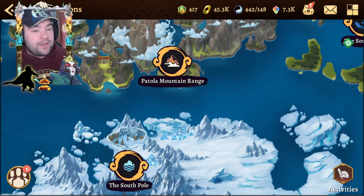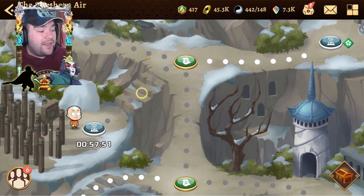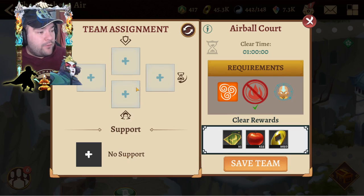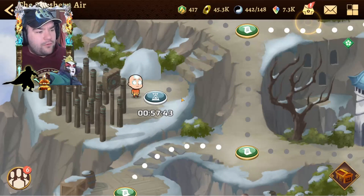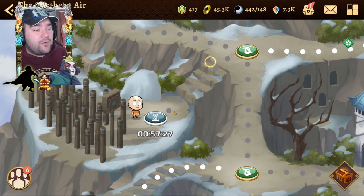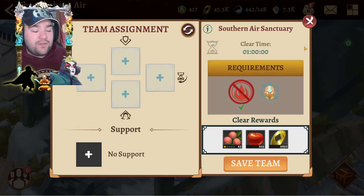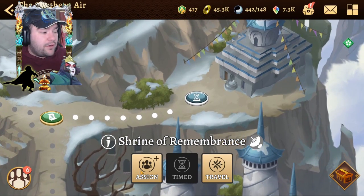If you're relatively early game or even mid game, you want to be going to the Patola Mountain region and going to the Southern Air Temple — I still farm here to this day. Down here where I've got my Avatar Aang doing a timed node with the hourglass icon, if we go to assign we can see the rewards: some skip tickets, which I really like — if I'm in a rush I can quickly do an event or my pirate's domain — and you also get Avatar Aang apples. Up here with Katara we're going to be getting some lychee nuts, which is good for upgrading your supports.